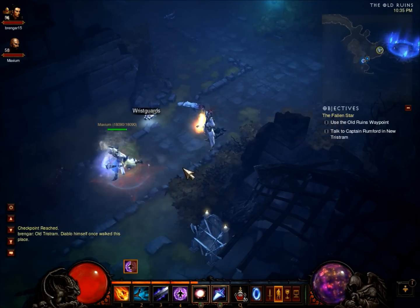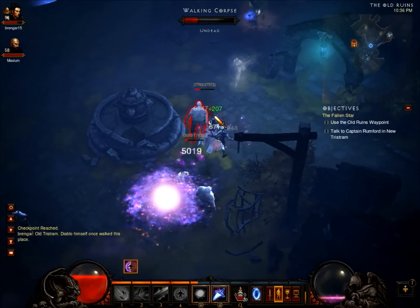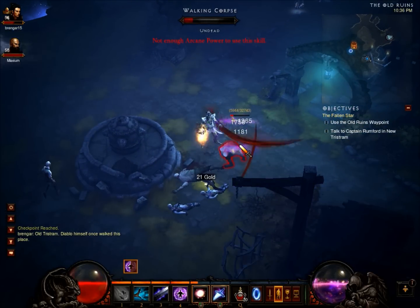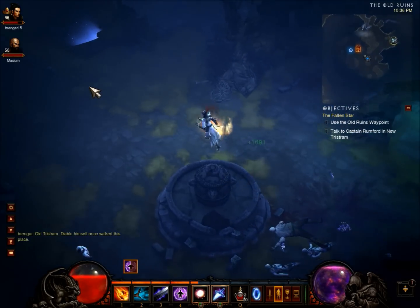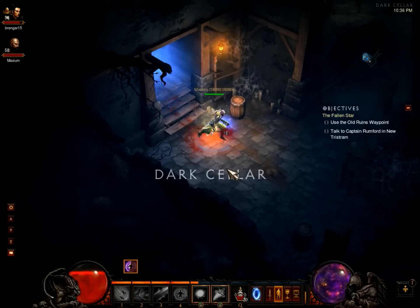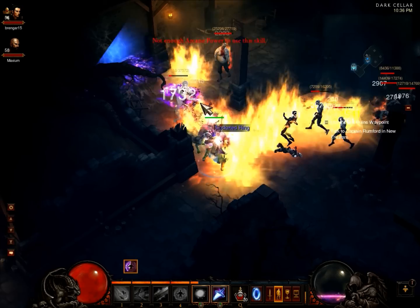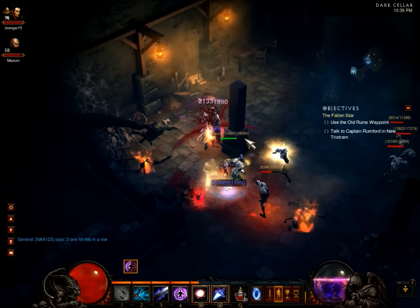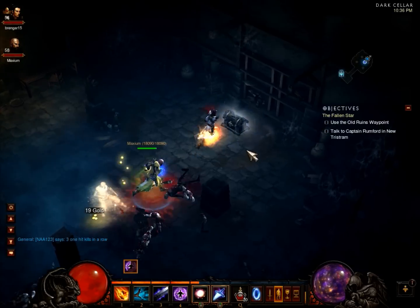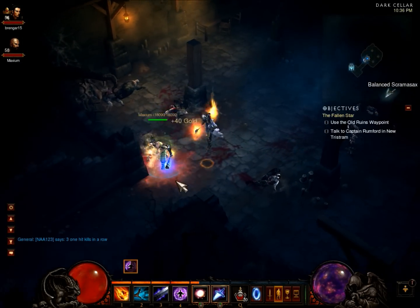We just killed the Wretched Queen — got a square topaz, not bad. Sometimes we like to go down here and clear out any groups of mobs. We go into the dark cellar over here — it sometimes has a super unique, which is a yellow monster, or it might just have normal mobs. It's just normal mobs today, but there's quite a few, which gives us around 10 to 15k experience. There's a chest here — I got a rare from this chest last time. Got a magic square amethyst, pretty good.